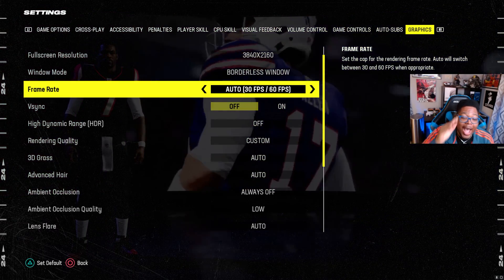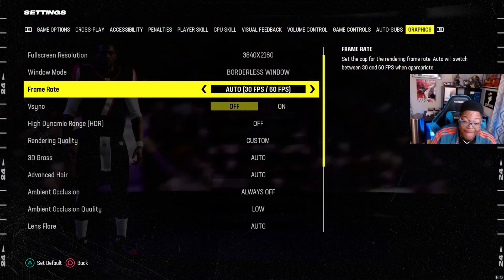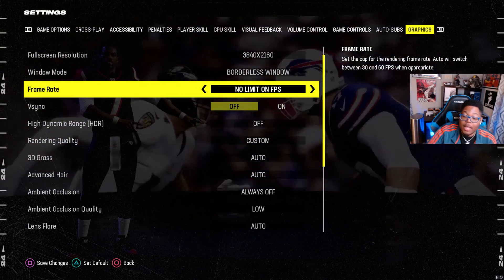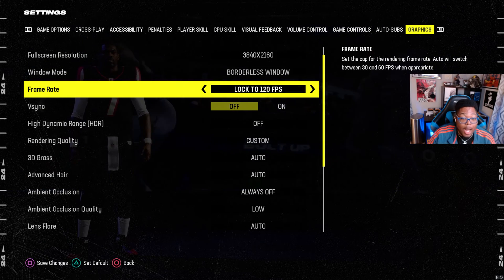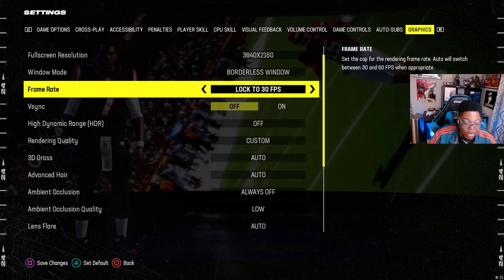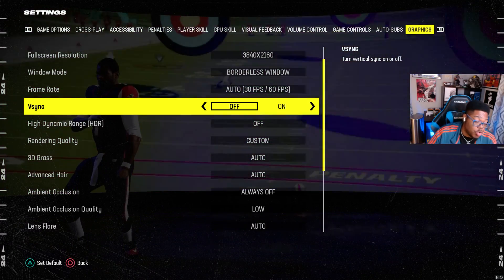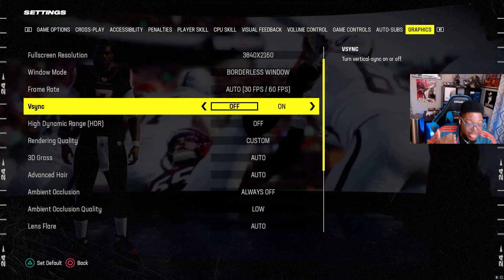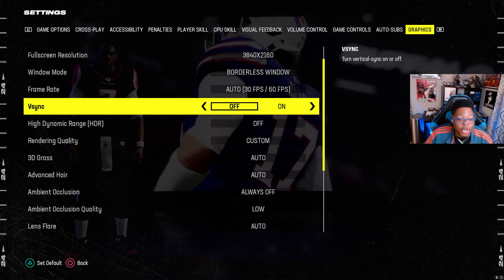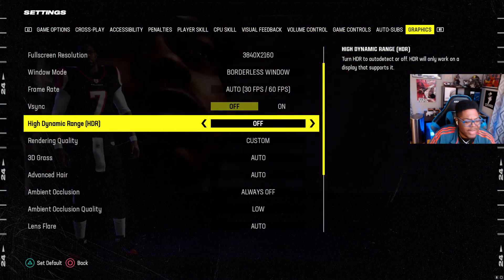The most important setting is the frame rate lock. I use the default Auto 30/60 — that means cut scenes are 30fps and gameplay is 60fps. I know I have a 144Hz monitor, but if I use Unlimited my frames go up to 150 and the game runs terribly. You can lock it to 120 or 60 but I still find it strange, so I use Auto 30/60 — it works beautifully. I do not use V-Sync because I use G-Sync. If you don't have G-Sync, definitely try V-Sync as it may smooth your game out.